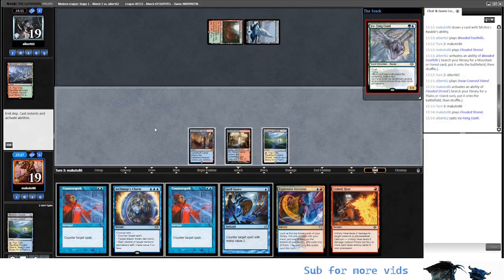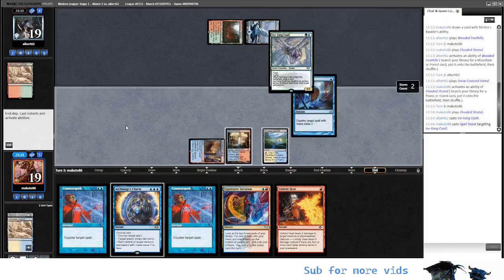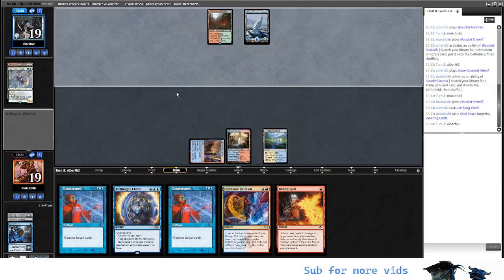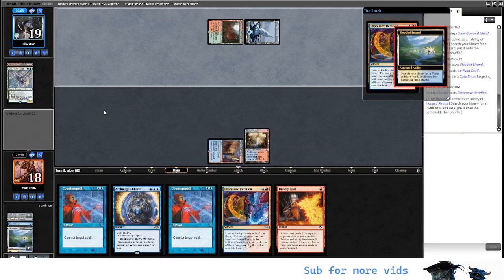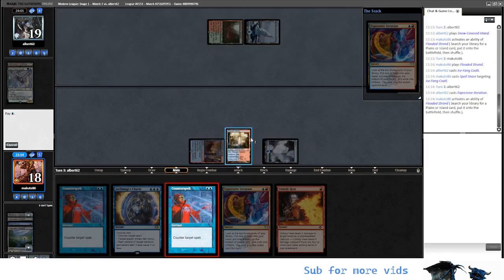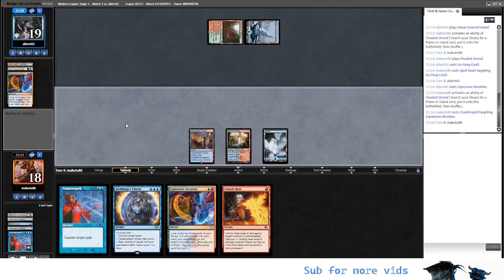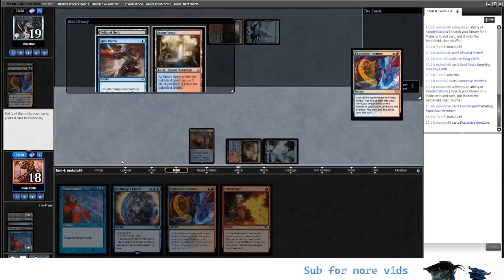So we can play at the end of their turn. Okay, they have Kotal — then we change plans. We are going to try to counter as much as we can. Now probably comes the Fairy. Expressive — okay, we don't want Expressive from them. We fetch to Island. We counter-spell their Expressive Iteration. And now we are ready to play our own Expressive Iteration for Finan and Tapland, and just leave the counter-spell in line.